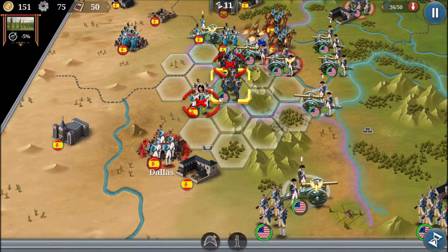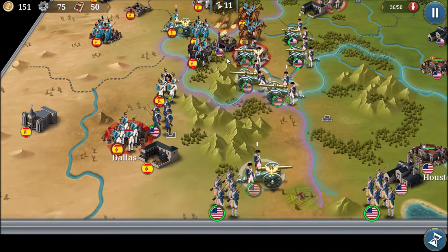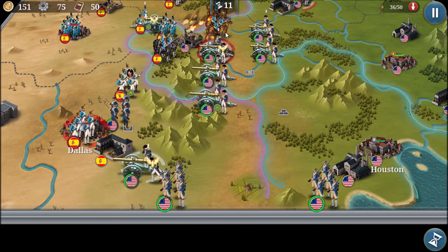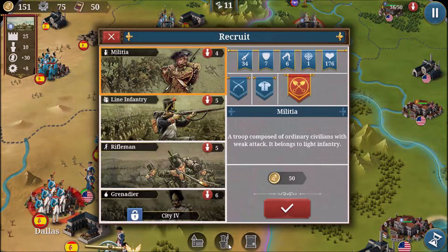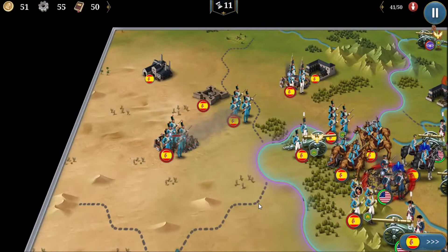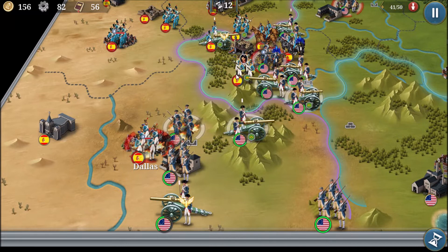The enemy Spanish general has moved out of Dallas, which is good news, though the city is still defended by grenadiers which are pretty tough. We did lose our allied city up north and the Spanish are moving in on the middle city. As long as we keep our artillery moving toward Dallas and out of harm's way, we should be able to take it, with a rifleman holding the middle city.